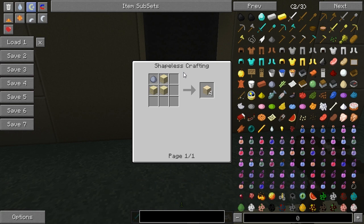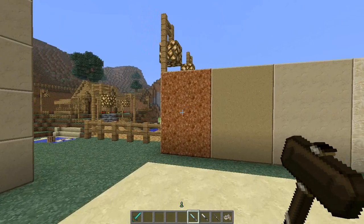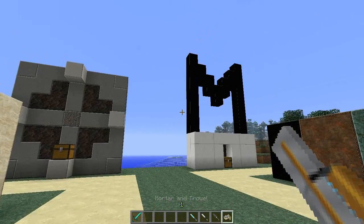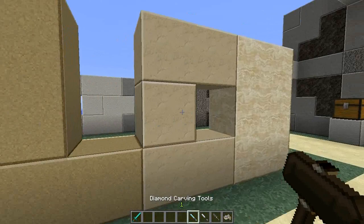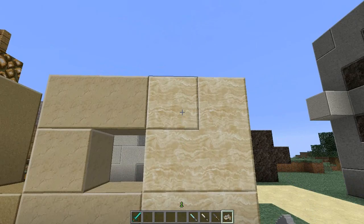The sandstone variant is crafted using sand and clay. The second is exactly the same — you just smelt these items in a furnace and receive each of the respective blocks. Now, the mortar and trowel is for removing the separations you've put into the block. I've gone diamond, iron, and stone on different blocks, and by using the mortar and trowel you're actually removing any indents you've made and cleaning it up.